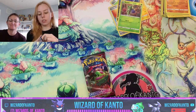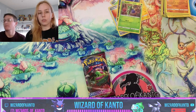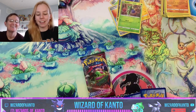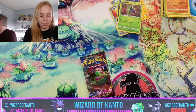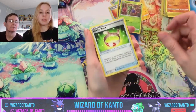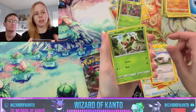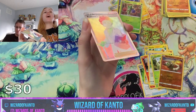If you also play the TCG online, you can send me a friend request at my name — Wizard of Kanto, capital W, capital K. You'll probably win though, just saying — I'm not very good at building decks and my decks aren't very consistent.